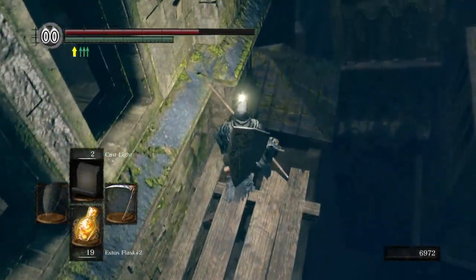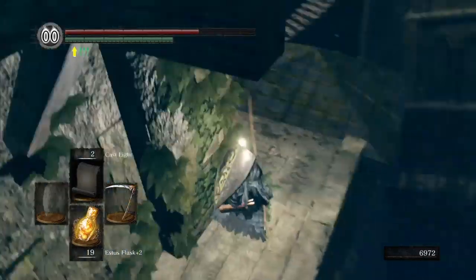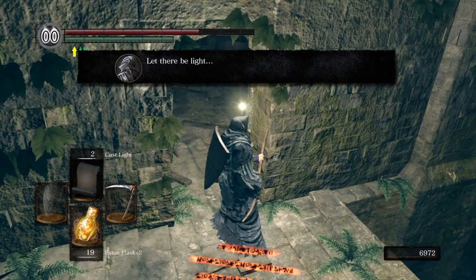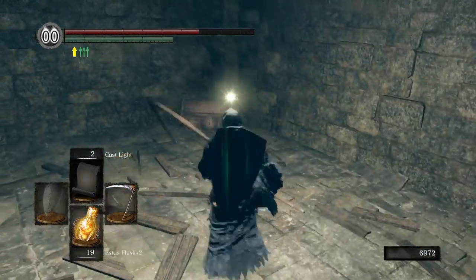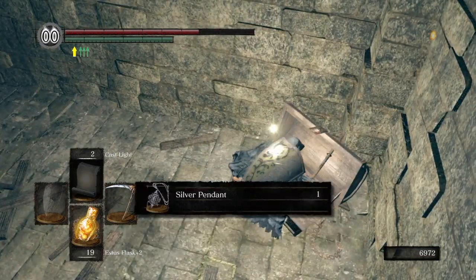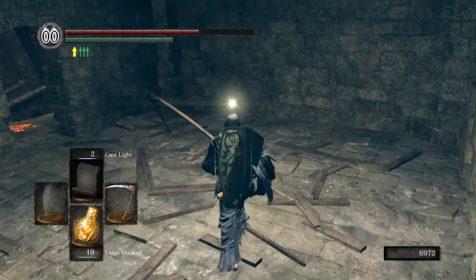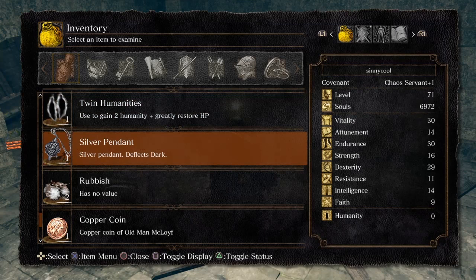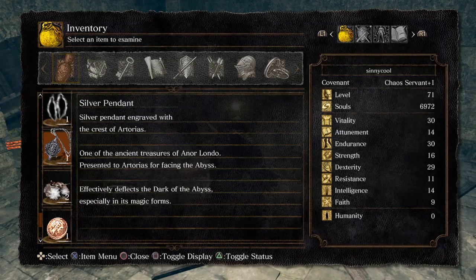Twinkling Titanite. Drop down right here — this is where you get the first one. 'Let There Be Light' — that's how I knew to do this. The developers give you a clue. But we get the Silver Pendant, which is: 'Silver Pendant engraved with the crest of Artorias, one of the ancient treasures of Anor Londo, presented to Artorias for facing the Abyss. Effectively doubles the dark of the Abyss, especially in its magic forms.'